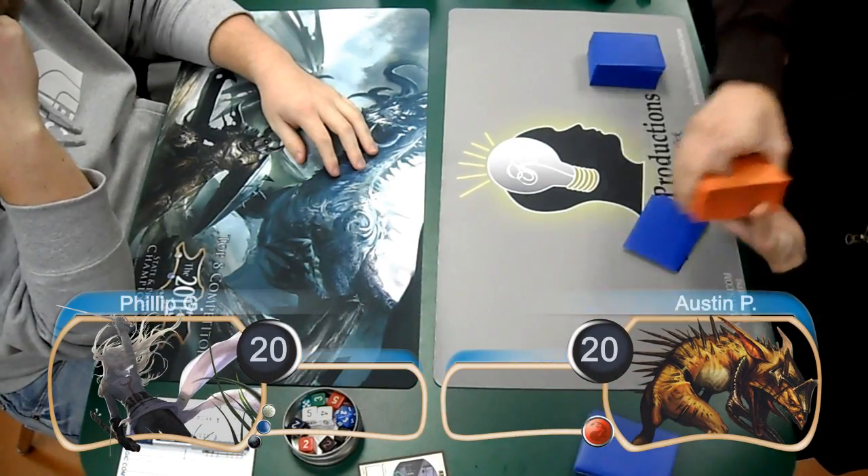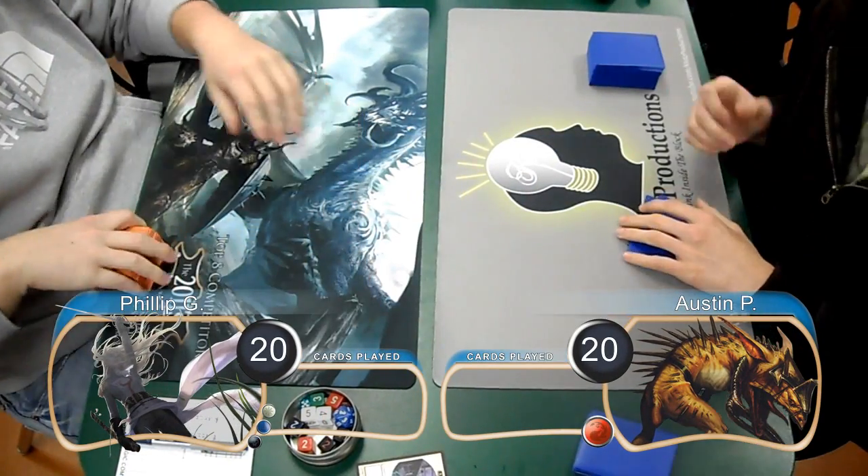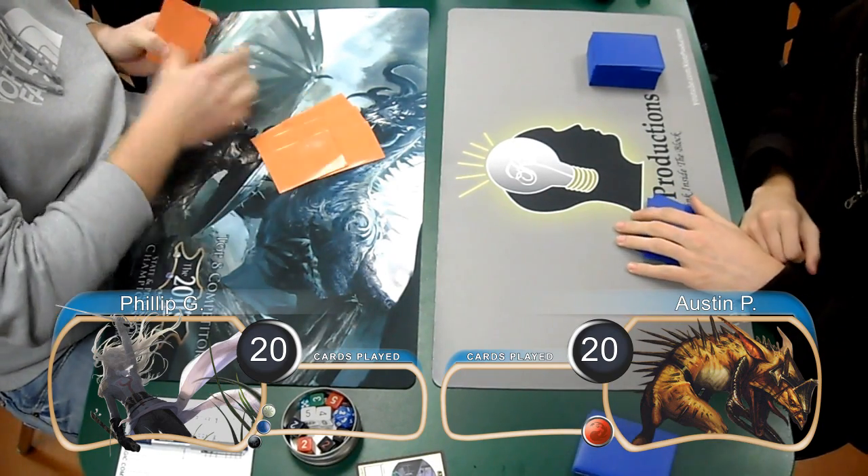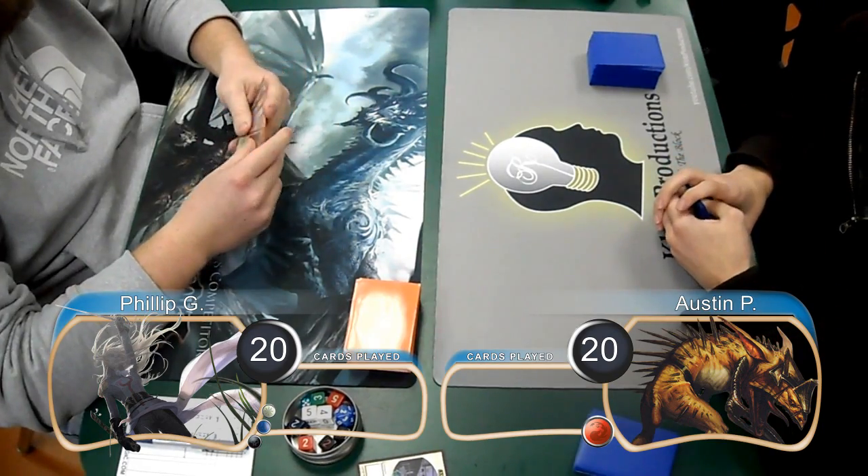Hello everybody, this is Kevin from CLOTS Productions, and welcome back to Game 2 of the match between Esper Singletons and Goblins. Phillip took a mulligan down to 6 for this game and started off on the play with an Isolated Chapel.